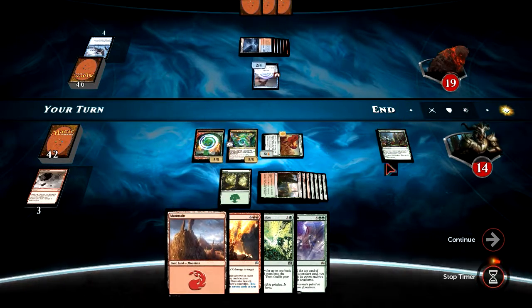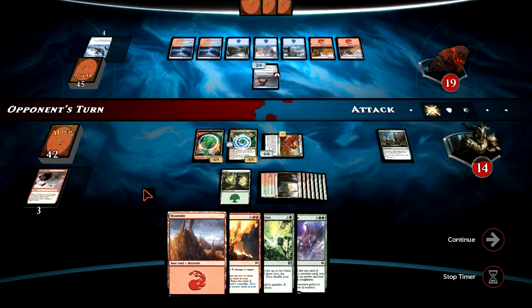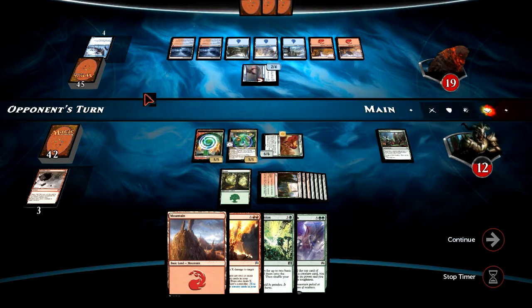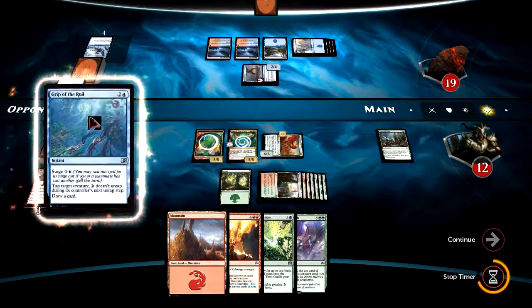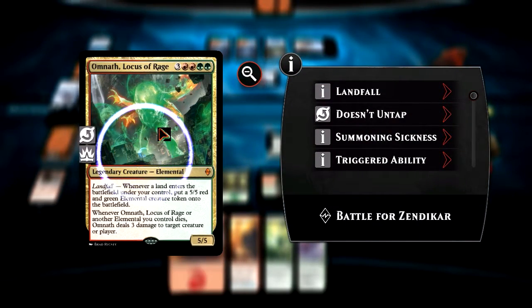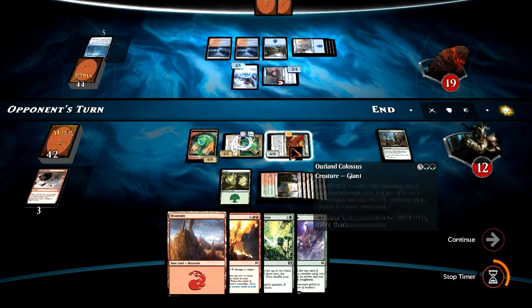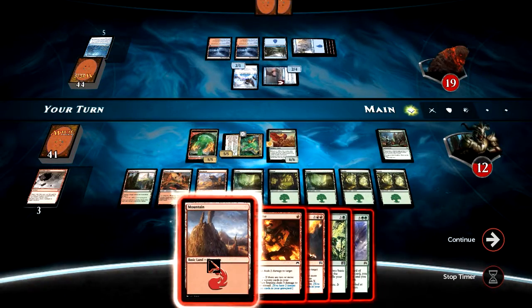Our opponent attacks for 2 in the air — not much we can do about it right now. He plays another Entangler and a Grip of the Royal on Omnath, which is a curious choice, because we don't need Omnath untapped to use its landfall effect.